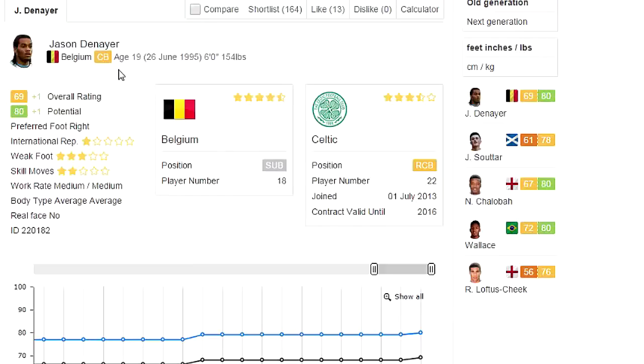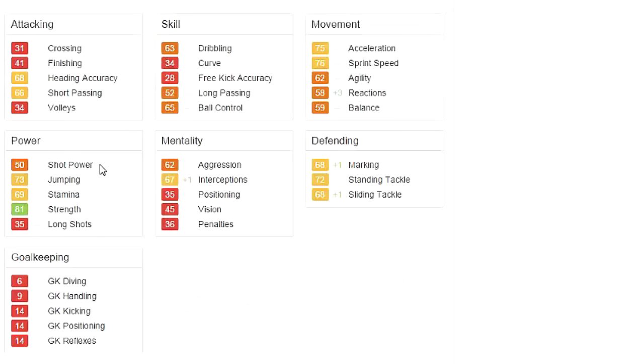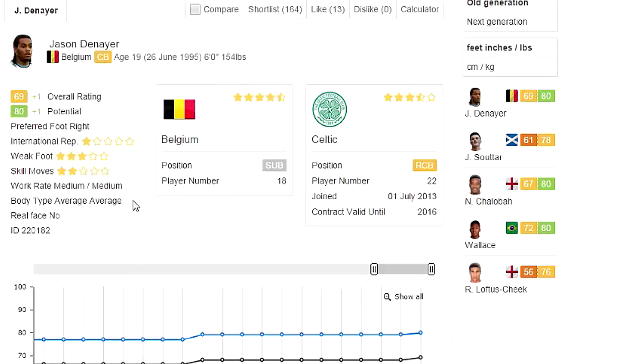Maybe the best name for a center back I've ever seen — the man from Celtic, the Belgian Jason Denier. You have to call him Jason Denier if he is a center back — anytime you win the ball back you just say 'Denier!' He starts out at 69 and can get all the way up to an 80 — welcome to the 80 Club. Three star weak foot, two star skill moves, but you don't care about that for a center back. Very good movement speed, 75 and 76 respectively, very decent in the defending — high 60s to low 70s, good interceptions, 81 strength, 69 stamina, 73 jumping, 68 heading accuracy, and 66 short passing. Go ahead and look up your boy Jason Denier.